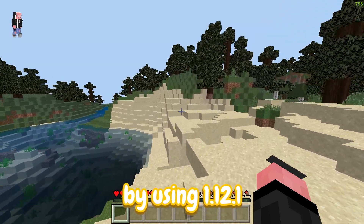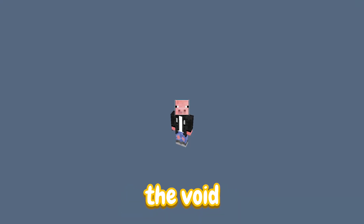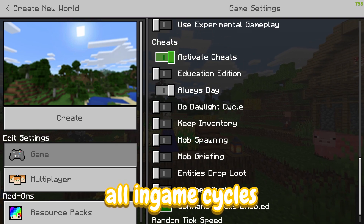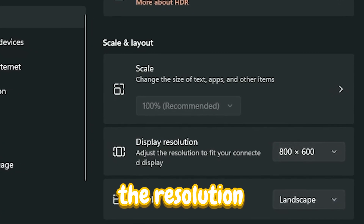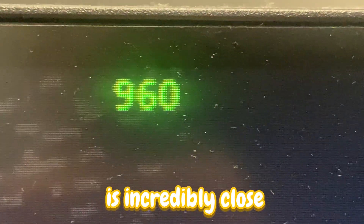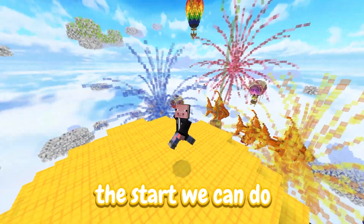So now, by using version 1.12.1 with all of the FPS texture packs, jumping into the void, enabling an X-ray texture pack, disabling all in-game cycles, and lowering the resolution to the lowest possible setting, we get nearly 1,000 FPS, which I believe is incredibly close to the world record. But what if I told you this is only the start? We can do even better.